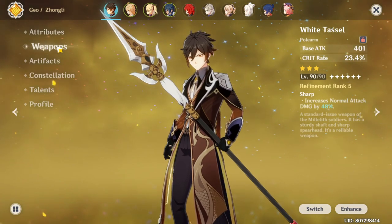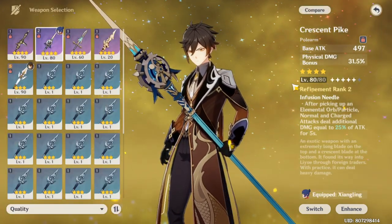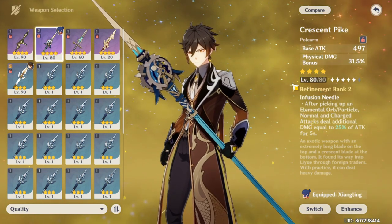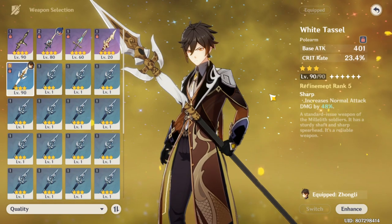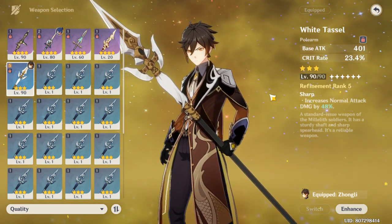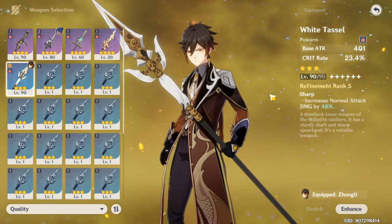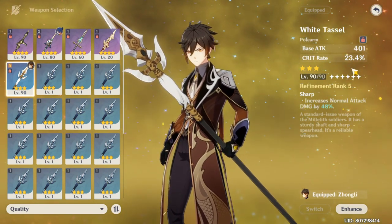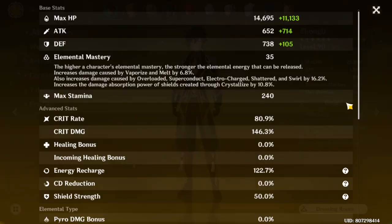The weapon I'm using is White Tassel refinement 5. Crescent Pike is also a good weapon, but I prefer White Tassel refinement 5 at level 90. It only takes a small amount of resources to level up a three-star weapon, and the White Tassel has a secondary stat of crit — at level 90 it gives you 23.4% crit. 80% crit rate seems like too much, I agree, but I prefer consistent and stable damage.